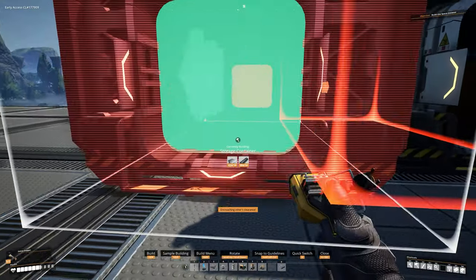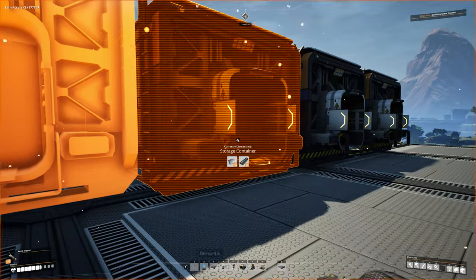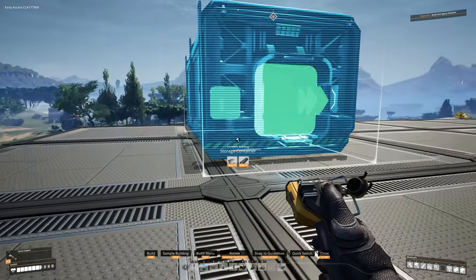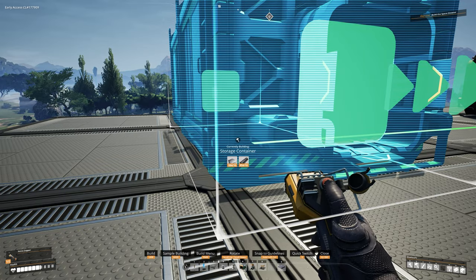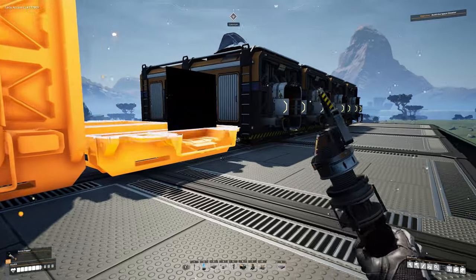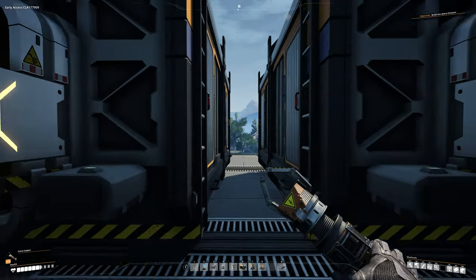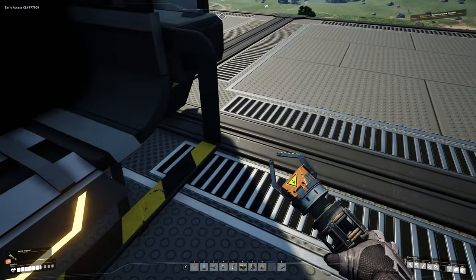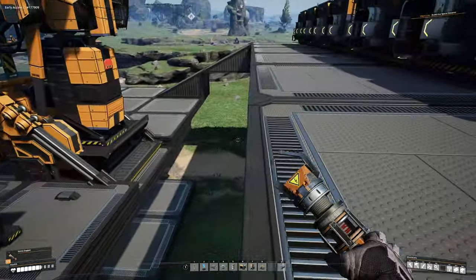Now build four containers side by side: one, two, three, four. Come over to the other side and do the same thing — hang it over slightly, go one foundation over, match the height — and place four more there. There will be a small gap in the middle, and that's fine. What matters is we have eight containers up here, and when you're standing in front of any container to access it you're not getting hit by the gas.